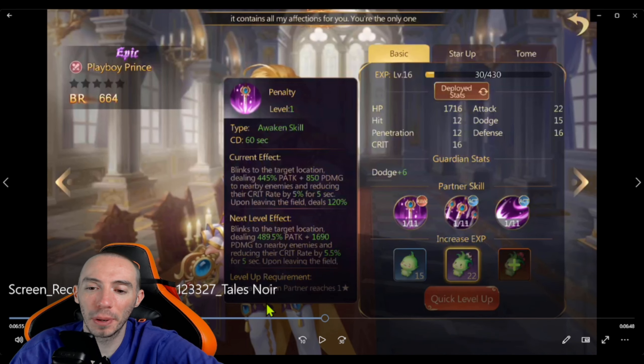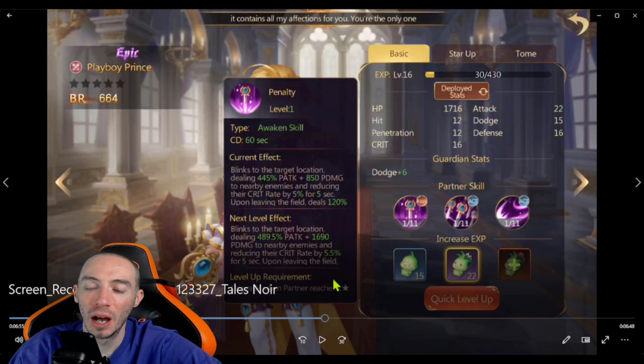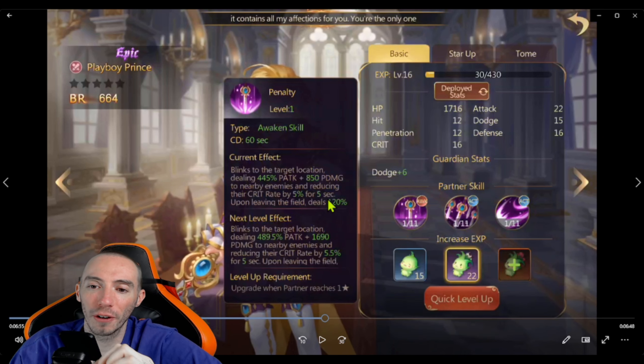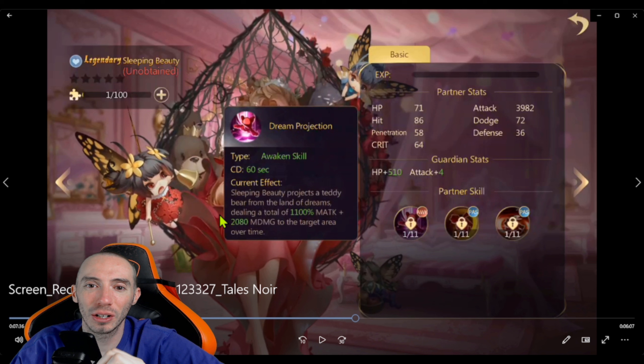Next up we have an epic partner, the Playboy Prince himself. I would put him in the A-tier — not overpowered but definitely a pretty strong epic partner. He is a damage-dealing partner and his awakening ability does a bunch of damage to nearby enemies. What I really like is that it reduces their crit rate by a percentage for five seconds. Upon leaving the field he also does more damage.